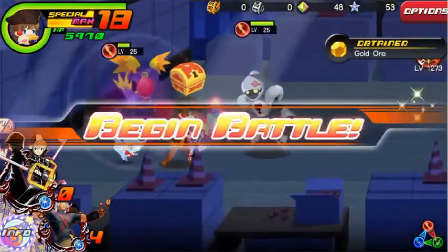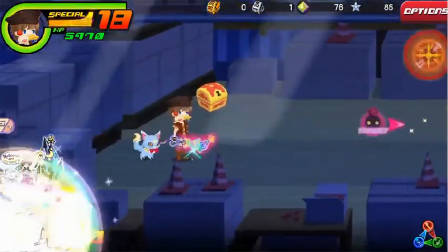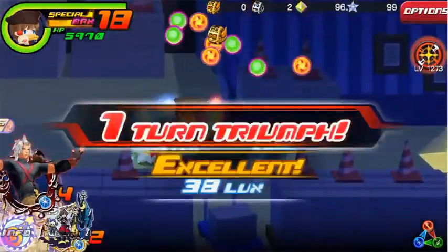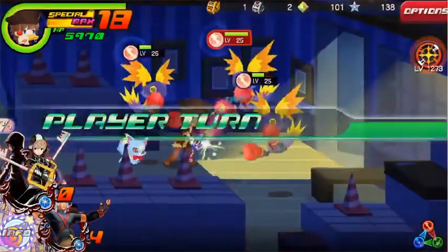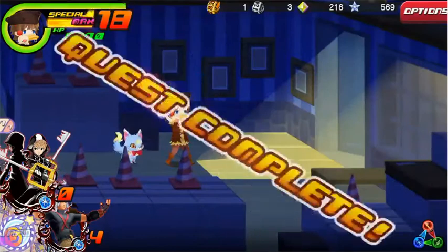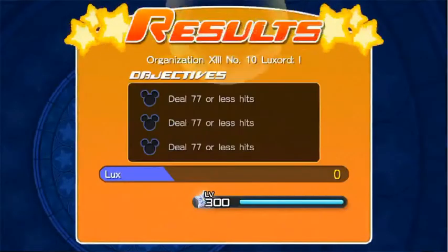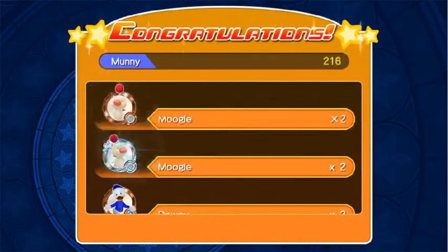For this quest you have to deal less than 77 hits. This shouldn't be a problem because of the enemy's low health. But if you have to use specials, just make sure they have the lowest amount of hits possible. One down, twelve to go.